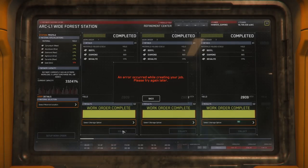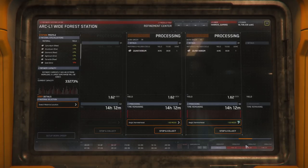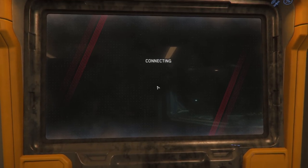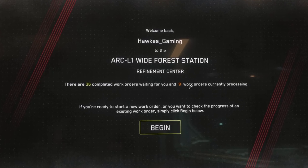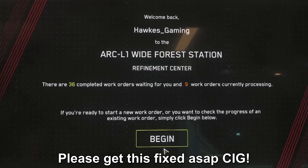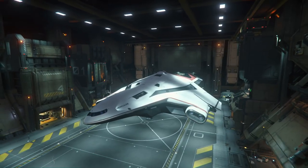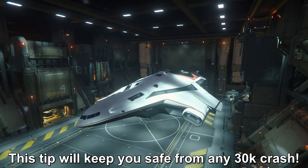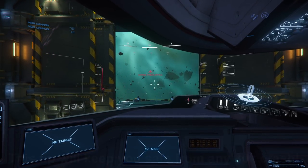By the power of my clicker finger, I compelled that one single order of Quantanium to turn into nine orders. Please get this fixed, CIG. No matter what size ship you currently fly to deliver your orders, you're going to want to know this handy bit of information that is going to keep your orders safe from any 30k crashes you might experience while playing the game.